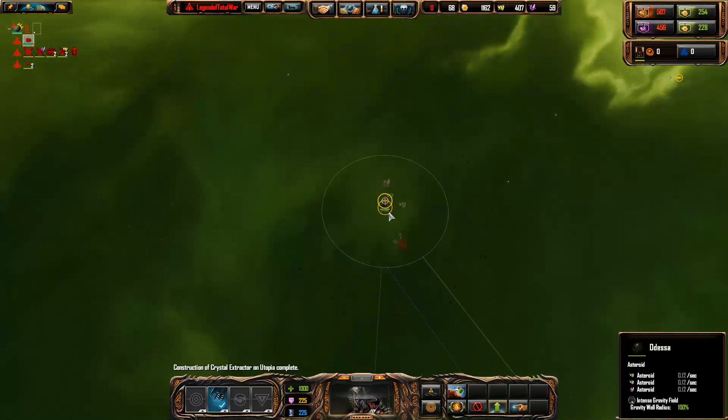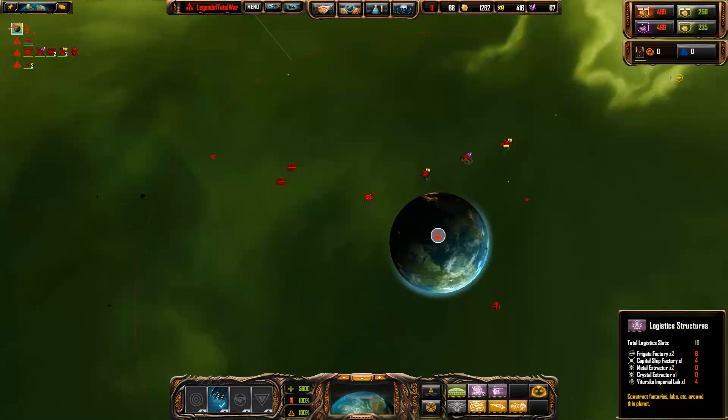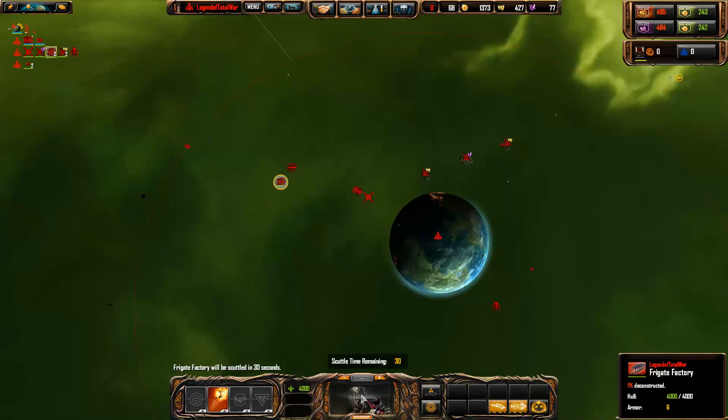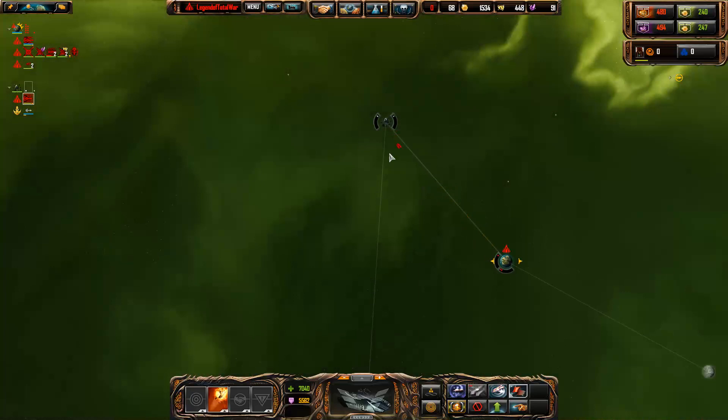Maybe here is where we settle. I don't want to build too many of these right away. If I destroy this it'll give me some more logistics slots available. This guy's ready - get him over here. What abilities does he have? I'm not too familiar with these guys. I know the TEC pretty well, but I don't know the Masari that well.